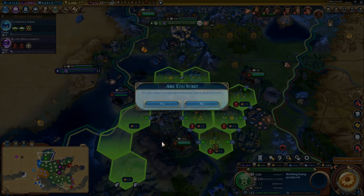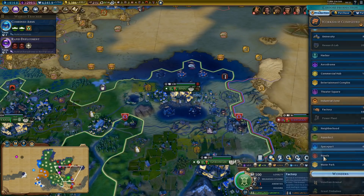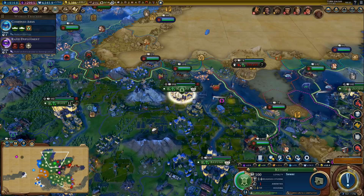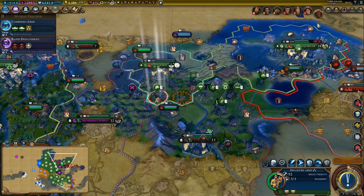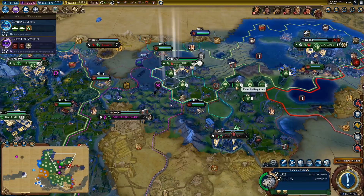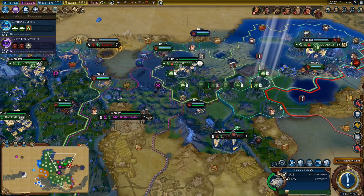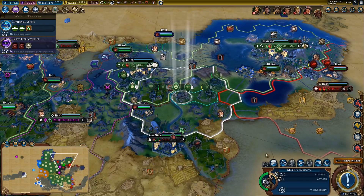Industrial zone — there's a decent one down here. Factory 14 turns. Sewer is fine, and another sewer. We still can't move through — two more turns until our governor is established. That should make us the sovereign, I'm very sure it will. And then we can move through — hopefully.